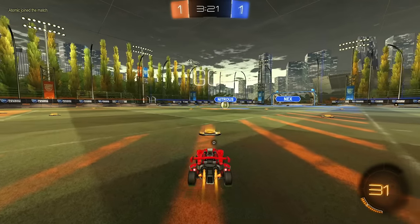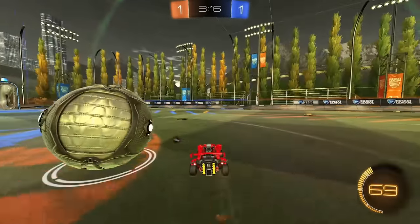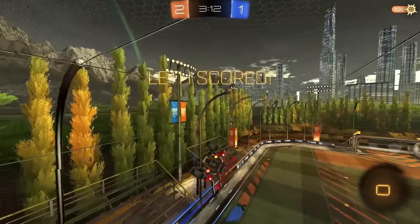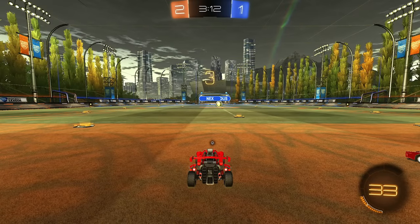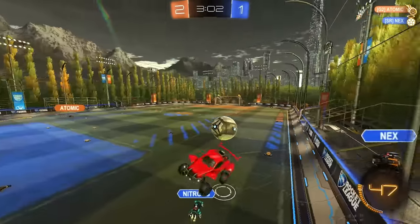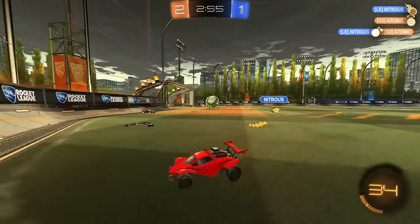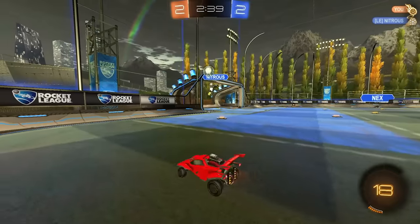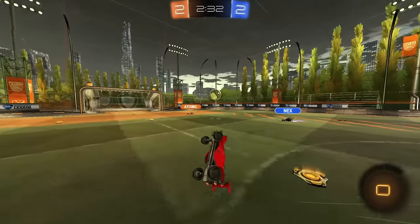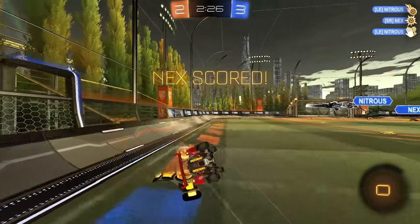I probably could have jumped up to that one if I didn't sit there as a sitting duck with zero boost. Also, the bump attempt on Nitrous on the wall earlier was not good. Sorry — I'm losing my train of thought. I'm just thinking too hard, but it's working. I faked him. It's really bad — I just fed the ball to him, but hopefully Atomic can get it. Yeah, he can. I should have just jumped to that — I don't know why I drove at him. I'm going to put that backwards to Atomic, but it was kind of a weird, ambitious pass.